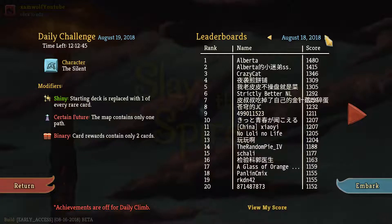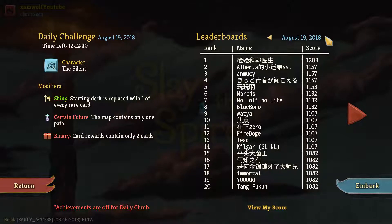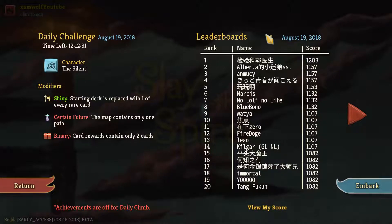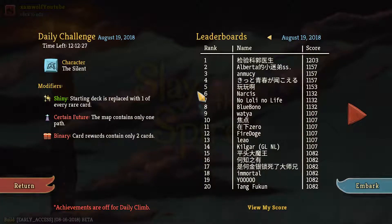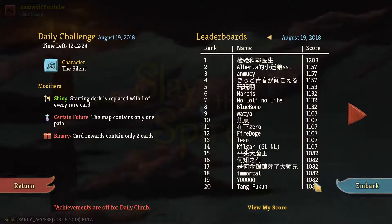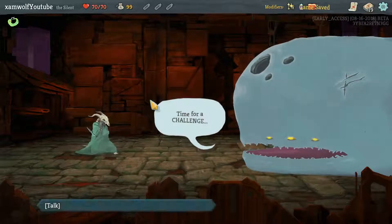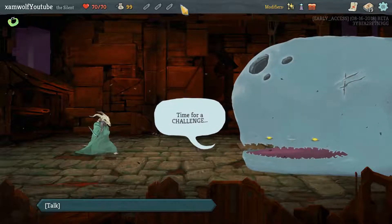Let me check this real quick. We have another daily here. It is Silent this time — whoa, microphone falling down — okay here we go. It is Silent, shiny, certain future, binary. 1100 for the front page easily. Binary and certain future both reduce the points, but I like how different a run is when you got Shiny.